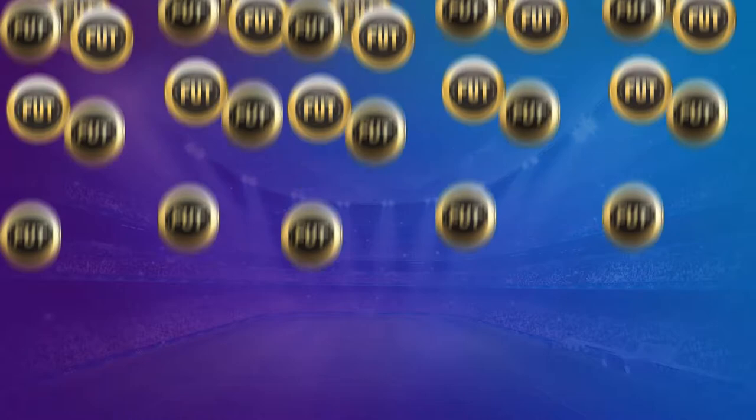So I should just get right into the video. If you guys want cheap and reliable fast Ultimate Team coins, then make sure you guys check out MMO XP. Their link will be in the description. Make sure you guys use code Pokey12 for 5% off.